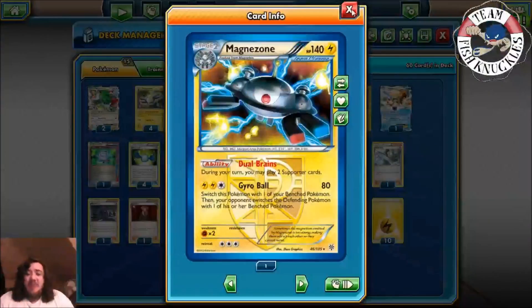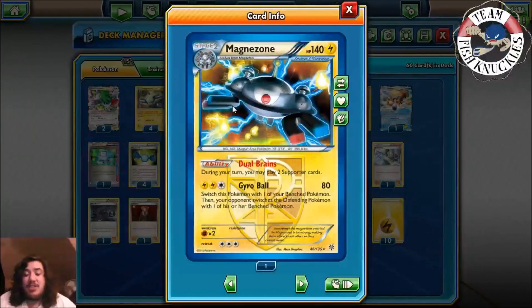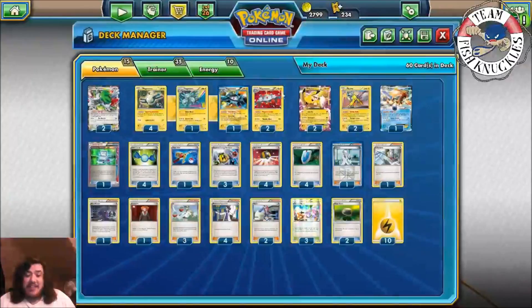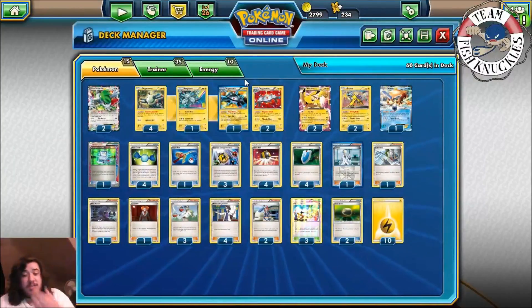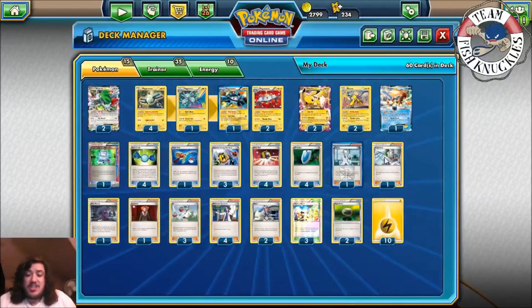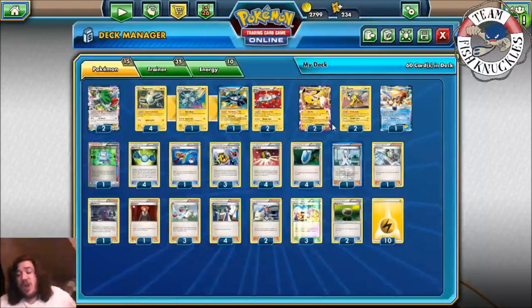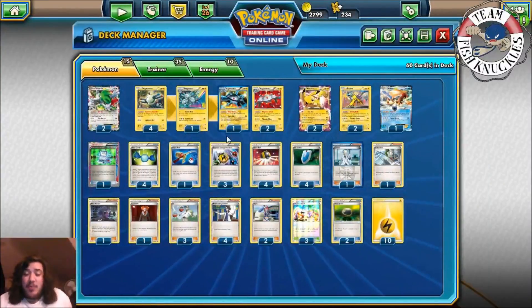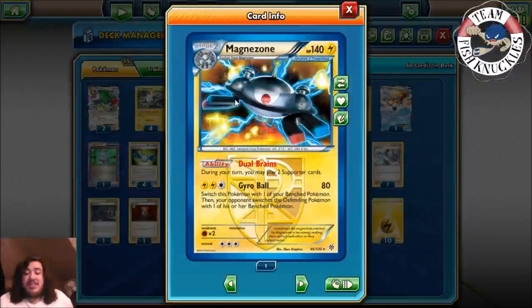We also have the other Magnezone. We're playing a 4-1-3 line. This Magnezone has Dual Brains — during your turn, you may play two Supporter Cards. The cool thing is you can use Skyla to get something crucial like a Superior Energy Retrieval, and then use Sycamore because you can use two Supporters per turn. Or use Fisherman and then Colress, so Fisherman puts four Energies from your discard pile into your hand, then Colress lets you draw a bunch of new cards with a full bench.